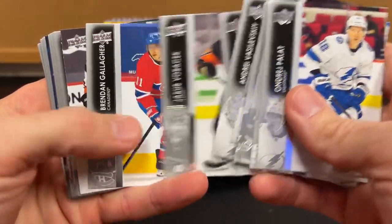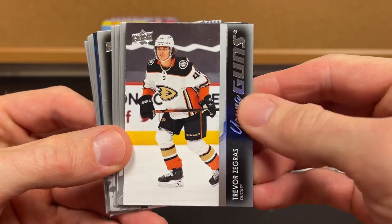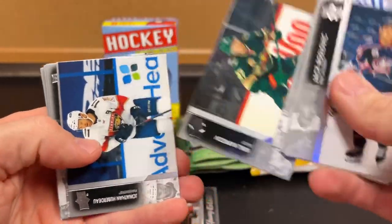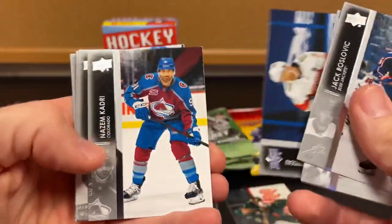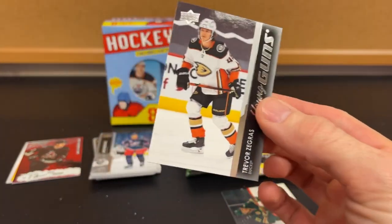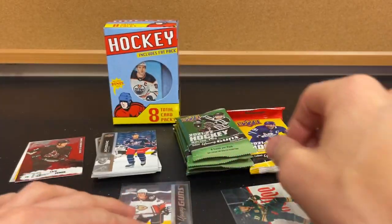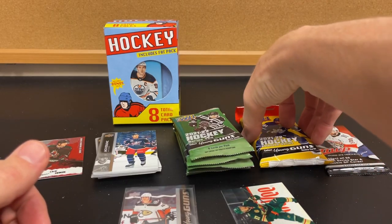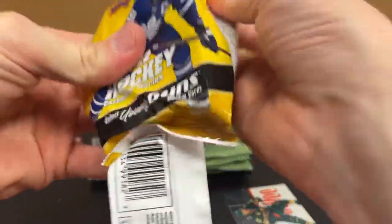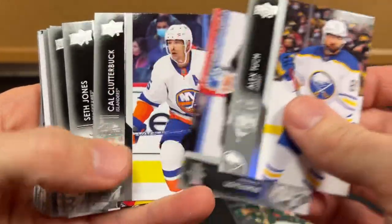I'll go through them fairly quick so we can get to the other box. There's our Young Gun — I'm a Minnesota guy, so I'll hang on to that one and put it aside. I did get our Young Gun. It's funny — I've bought and opened some hockey, but the people who open more hockey pretty much said that Young Guns is kind of like the Prizm of a lot of other sports for rookie cards. It's the one that a lot of people look for.